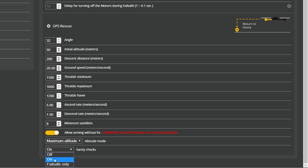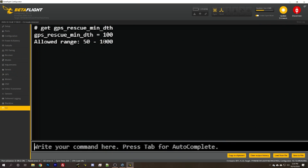That brings us to sanity checks. If sanity checks are on, then any time GPS rescue is activated, Betaflight will check to see if everything seems all right. If anything doesn't seem right, it will disarm the quad and the quad will fall out of the air. Two main sanity checks that often come into play: you have to be at least 100 meters from your home position, and you have to have the minimum number of satellites locked. That minimum distance to home can be changed in the command line — the parameter is gps_rescue_min_dth, and it can be set as low as 50 meters but no lower, because if you're too close the directional accuracy may not be right and they don't want you to fly it into your own face.